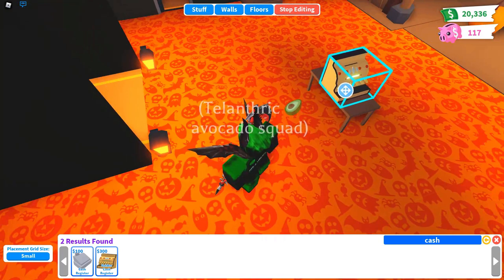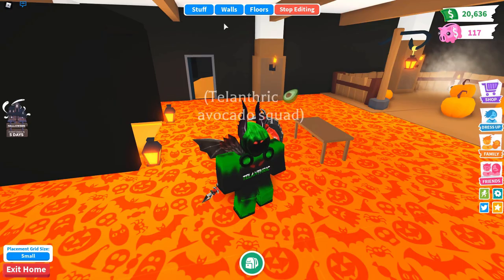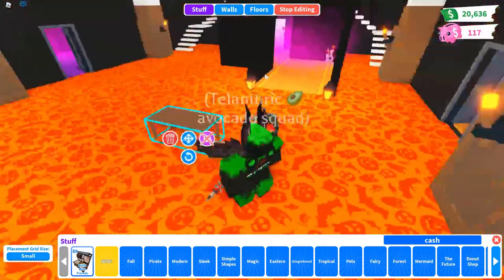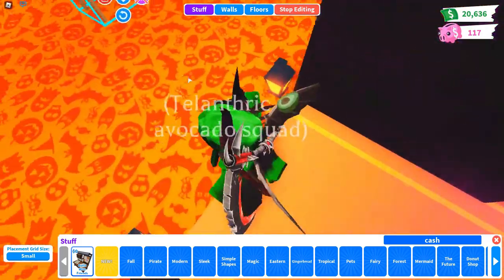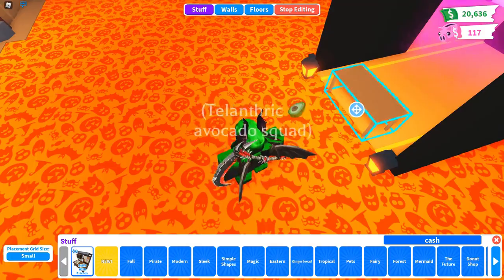You can also use the golden cash register, but it doesn't really do anything different — it just looks fancier. For the best placement, you want to put the table somewhere around your entrance, like where people have to walk through a small area when they come in.